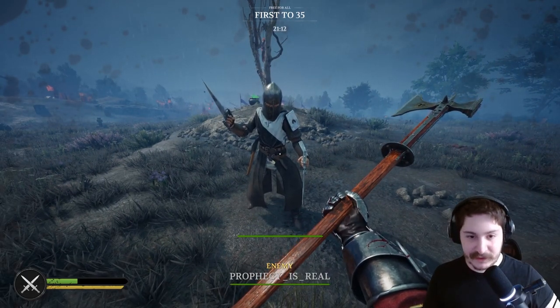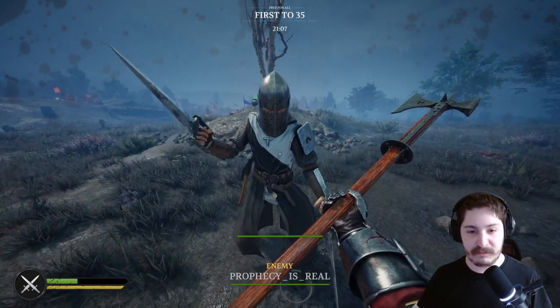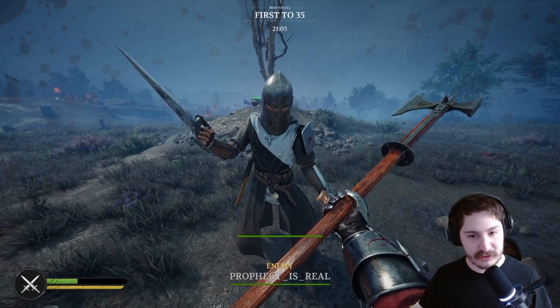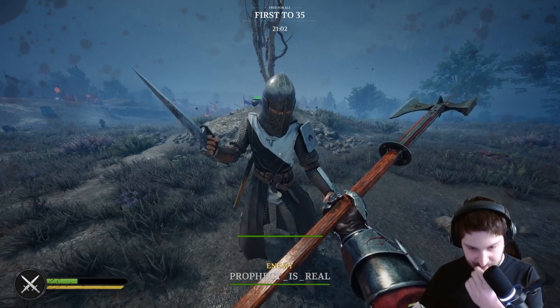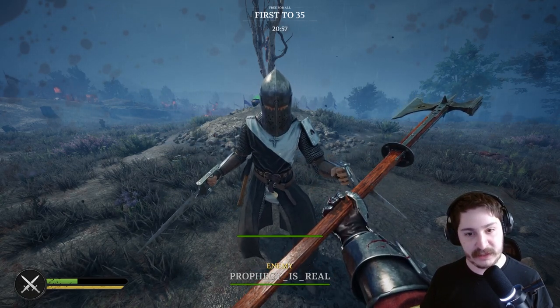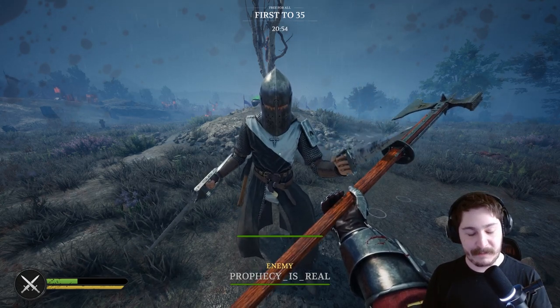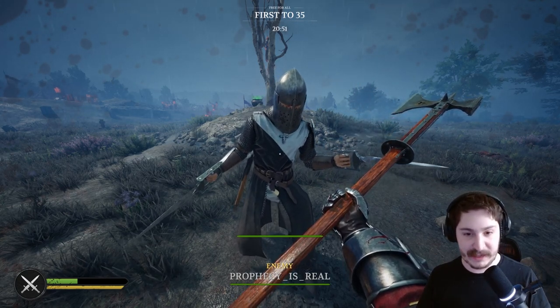The katar functions in a similar way - it can stab at sort of an angle, and if you can abuse that you can hit past someone's block. If you notice somebody's blocking toward a certain direction, or you want to fool them into blocking that direction, you can use the opposite side attack to hit past their block.